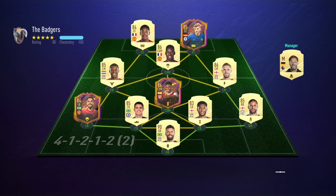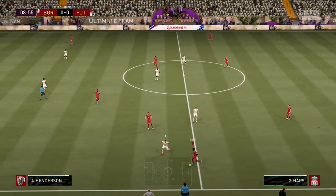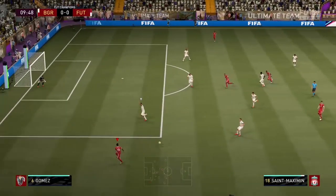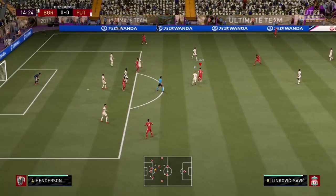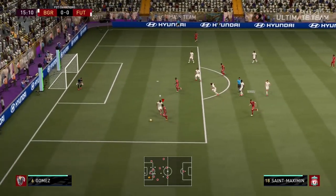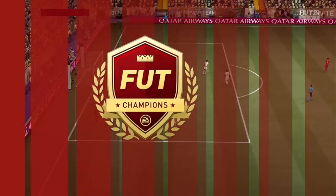So a pretty decent team to start off. We've got Werner, Martial, and Pogba. Strong midfield with Henderson partnering Wijnaldum. Defence is solid. He feels a bit clunky on the ball, but that's what you expect from a 6-foot-3 midfielder. Good ball from Milinkovic-Savage — good position from him on the edge of the box. Found the pass to Maxman and we're 1-0 up.